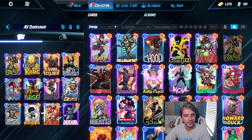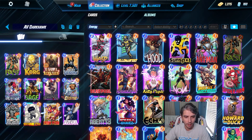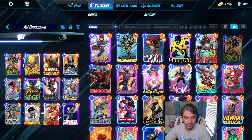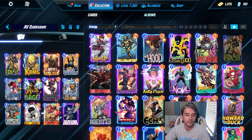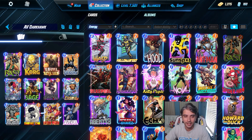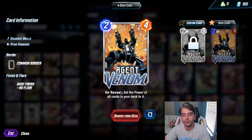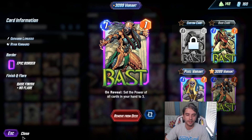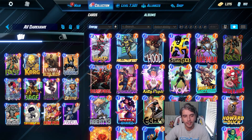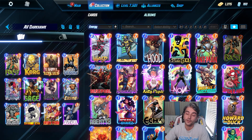The goal here is to get Agent Venom down, buffing all the cards in our deck. Most of the costs of the cards in this deck are pretty low to begin with, making it easy for us to play multiple cards. We do have things like Korg and Rock Slide, of course, still to help with Darkhawk. And Bast is in case we draw cards that we still want to increase their power.